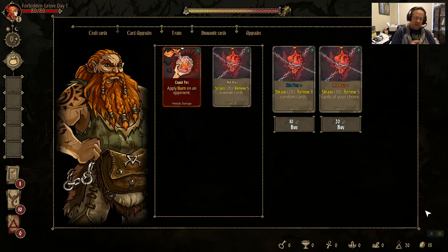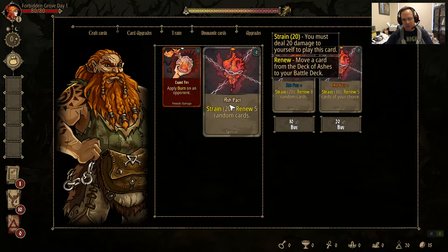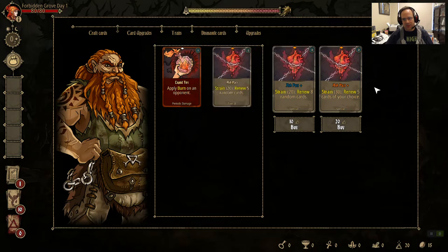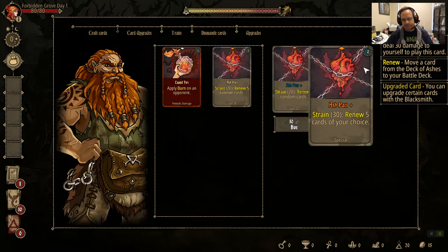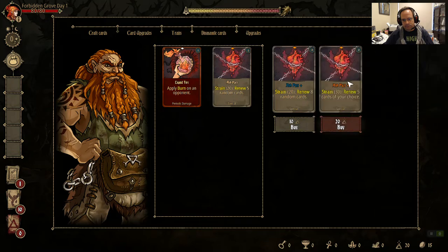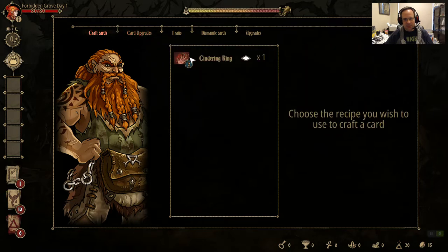Gold is obviously for buying stuff from camp. Ash is your currency for making your cards. I wanted to renew this and make the upgraded form of this Ash Pact. This card comes in when you have no other cards to play. In this game, each battle, once you've played the cards, you don't start drawing again from the bottom of your deck — you actually have to use some cards to put cards back into play from your discard pile. The default is, if you run out of cards, you can spend 20 hit points to renew 5 random cards. Renewing 5 cards of your choice is way better than random cards.